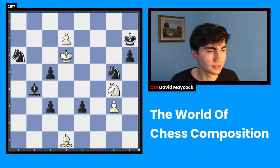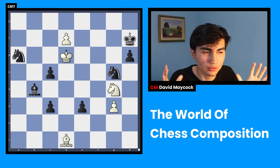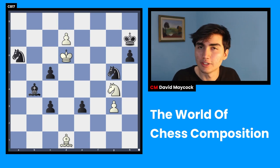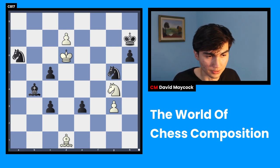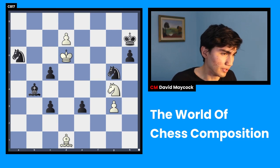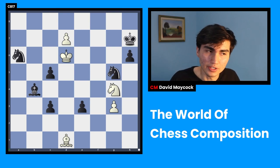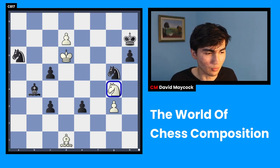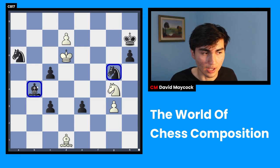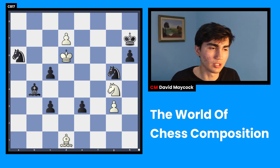The last composition we're going to look at today is just an atrocity — it's a work of art, or some sort of diabolical thing. The reason I'm showing this is that it's probably the most famous of all, and second of all, it's extremely complicated — I still can't believe it every time. White is down a lot of material: white has a bishop, a knight, and two pawns, while black has a knight, bishop, another knight, and more pawns. So white has to do something quickly. Pause your video and try to win the game for white.